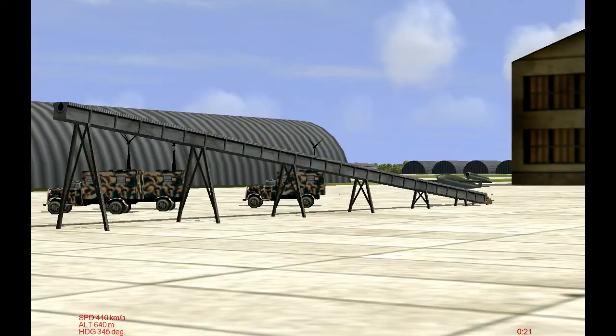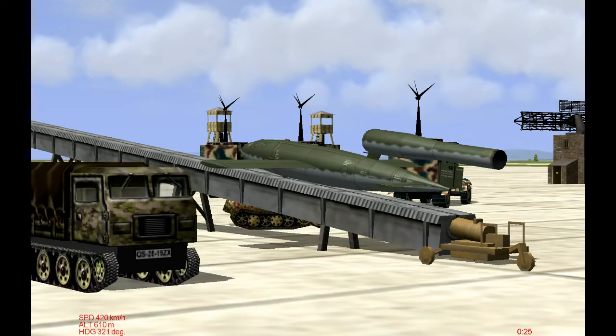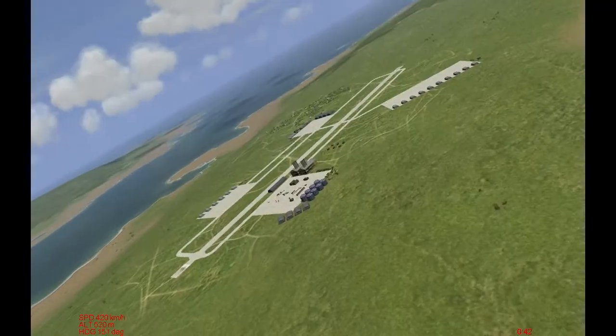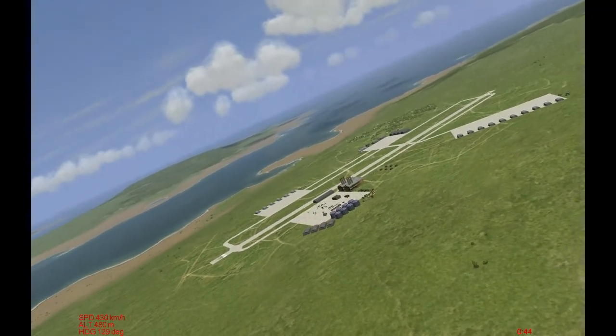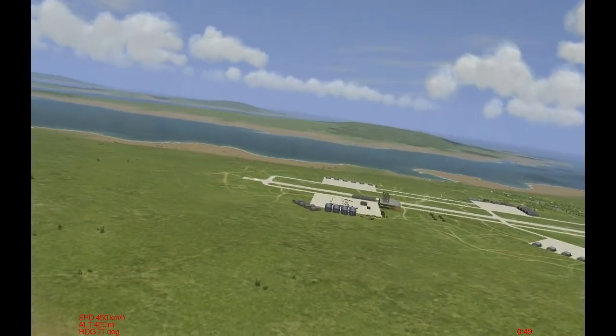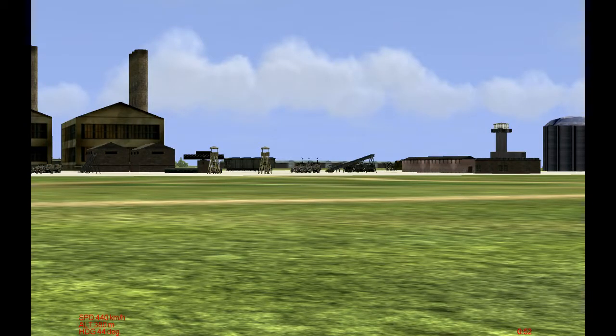It's a P-51 versus V-1 — that little plane-looking thing right here. The V-1 is a German flying bomb. It looks like an airplane and flies like an airplane. It has an autopilot inside, but it's a bomb. It'll fly at a certain speed, at a certain altitude, towards a certain heading for a certain distance, then it'll cut off the engine and the bomb will drop and explode upon impact at its crash site.